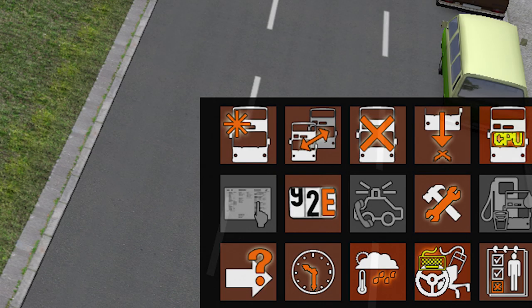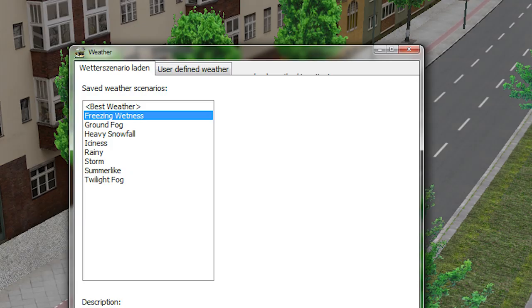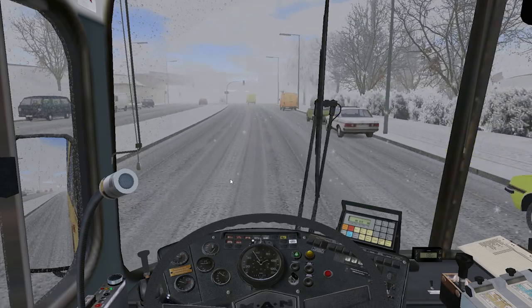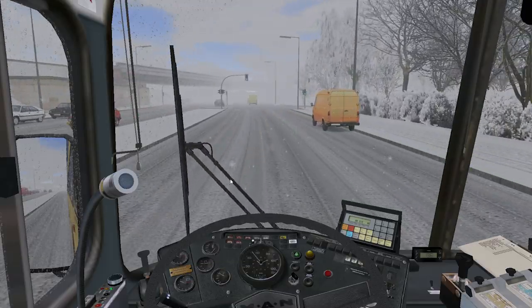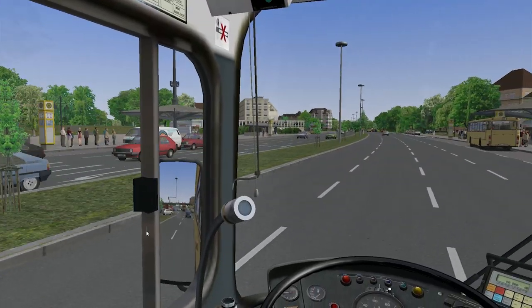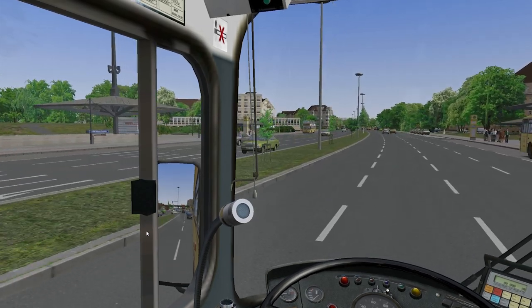One of the features I really enjoy in OMSI 2 is the weather system — you can switch from one type of weather to another instantaneously. Although the graphics aren't the most advanced in terms of textures and shaders, the sheer number of assets on screen and the believability of the bus you're driving can make OMSI 2 quite an immersive experience.